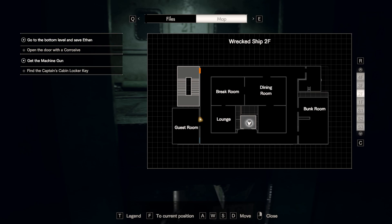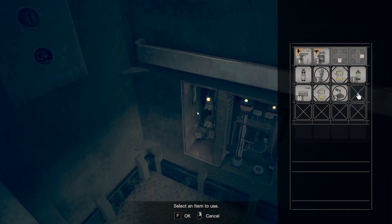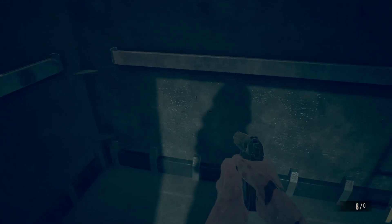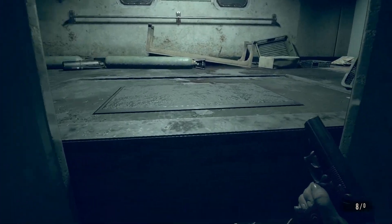Want to go to floor two? I have a fuse, don't I? I had a fuse somewhere. Missing cable and a fuse. Lewis, the cable is completely fried. We had a replacement but I had to use it to fix something in three sickbay. We're going to have to go ask Dr. Waddle for it. I'm needed down in number two engine room. But I can't get down there unless I get this working. This was fixed in the videotape — this was working in the videotape.